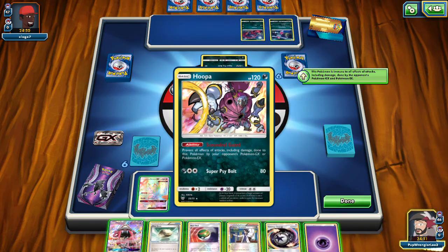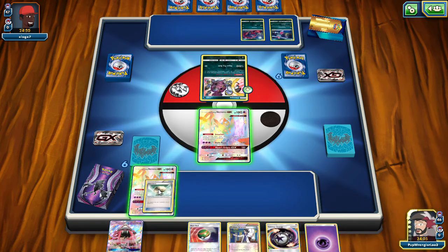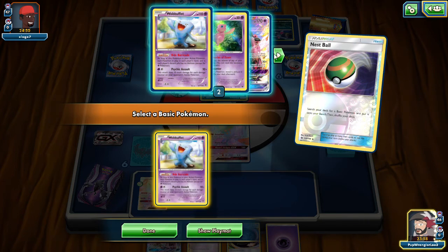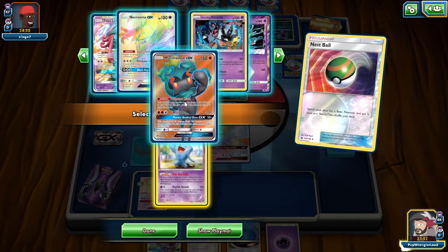They got Hoopa, Zoroark, and Sneasel. So this is a test of what this deck can actually do. Which is why I might instantly grab Marshadow here actually.